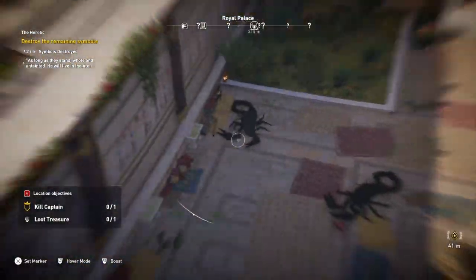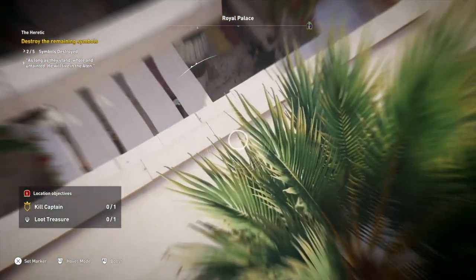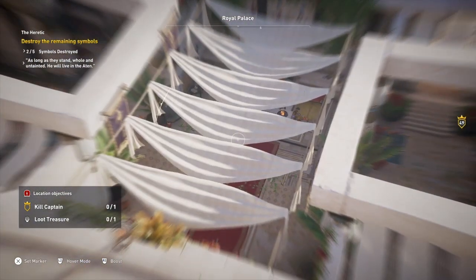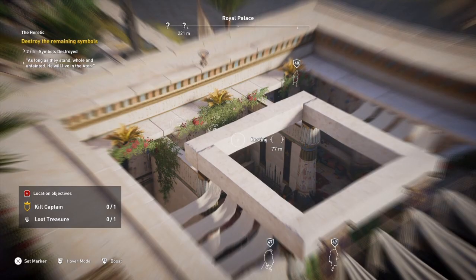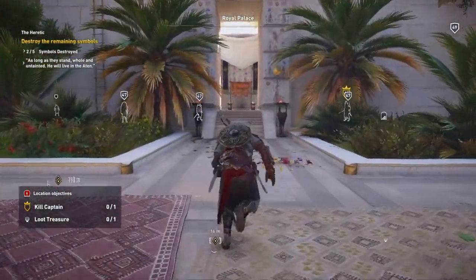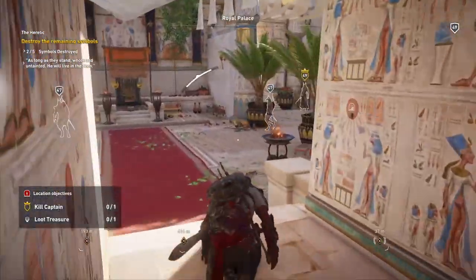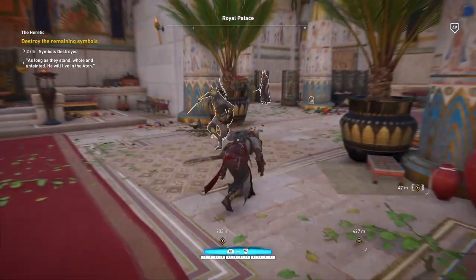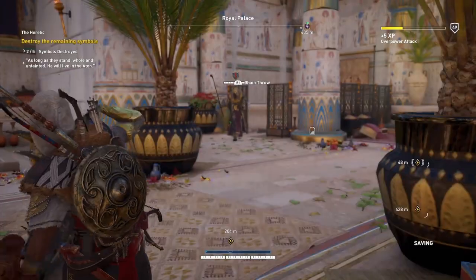So now we've got to find the captain of the area and the treasure. The captain is over... I've found the captain. And I haven't found the treasure yet, though. Well, maybe I have — yeah, I have. The treasure's underneath it, you see. So we're going to come down here. We're going to have a bit of a fight on our hands here because there's a few guys around. I'm going to kill this guy because that's the captain.